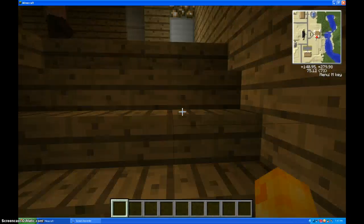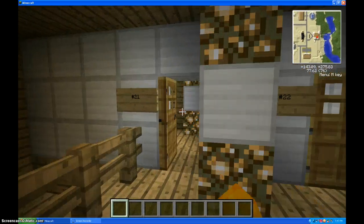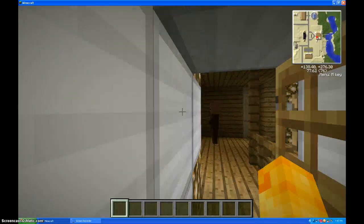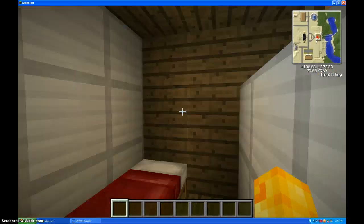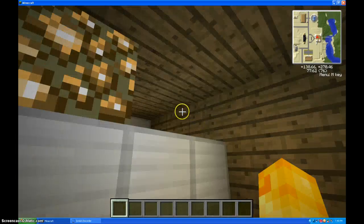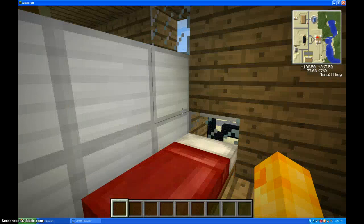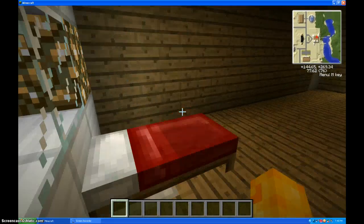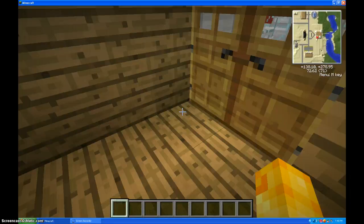I'll be showing you the second floor with the villagers. I just put those in there. Here's the patient's room number 21. They all look the same, so I don't need to show you them all. And yeah, they're all the same. This is more like a hotel than a hospital.